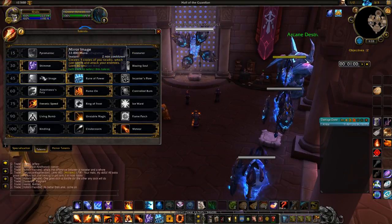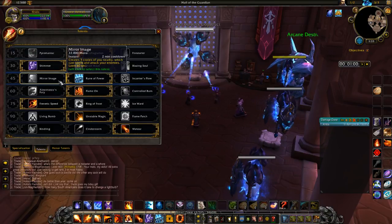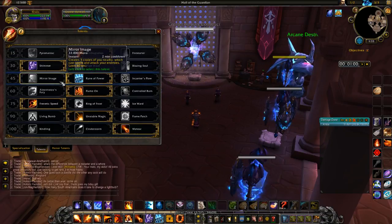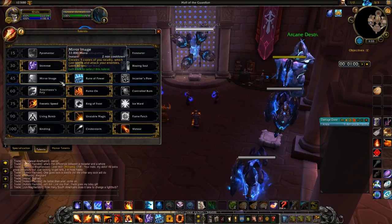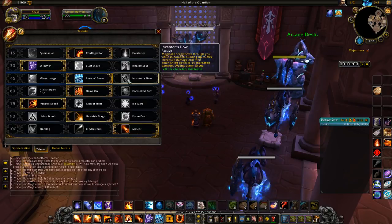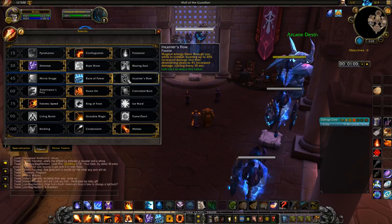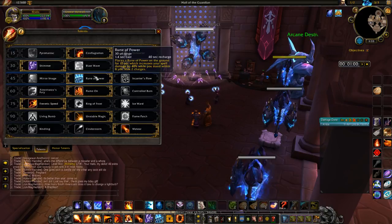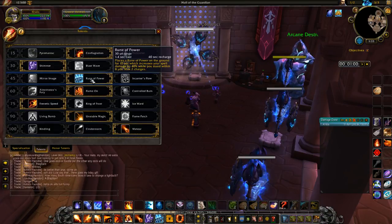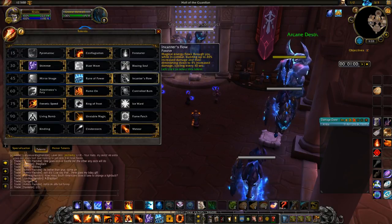You could run Mirror Image — that does work pretty well. I tested it out and it does do a little bit more damage than running Rune of Power, because with Rune of Power it's kind of a luck thing, whereas Mirror Image gives you a constant damaging ability. I would use Encanter's Flow for heroic dungeons so I don't have to drop a Rune of Power. Mainly Rune of Power is for raiding, because Encanter's Flow only goes up to 20% whereas Rune of Power goes up to 40%. Why would I pick 20% over 40%? It just doesn't make sense to me.